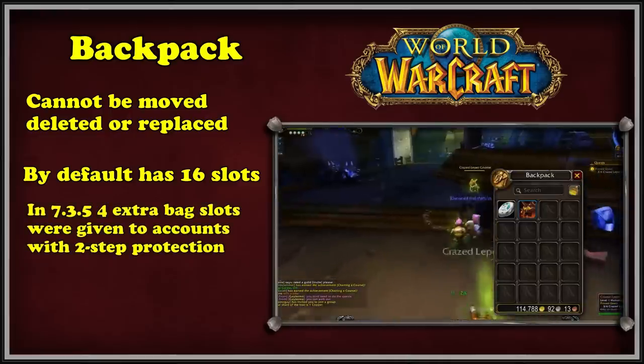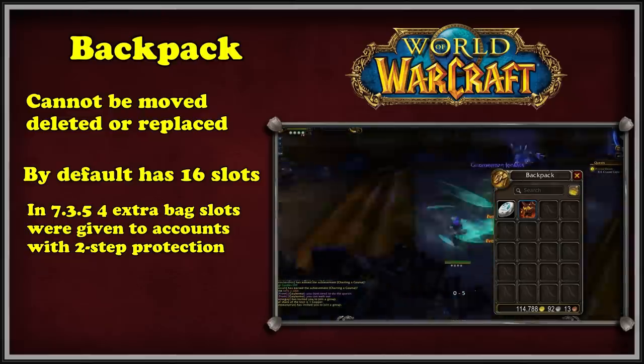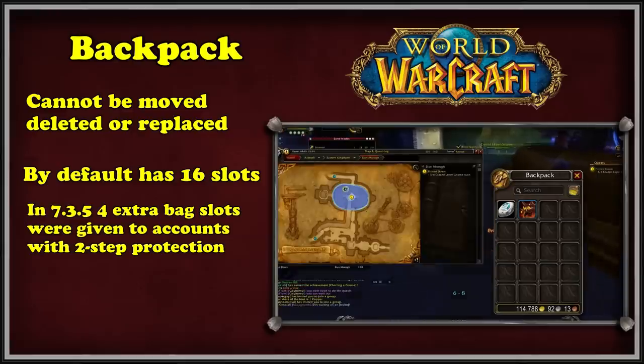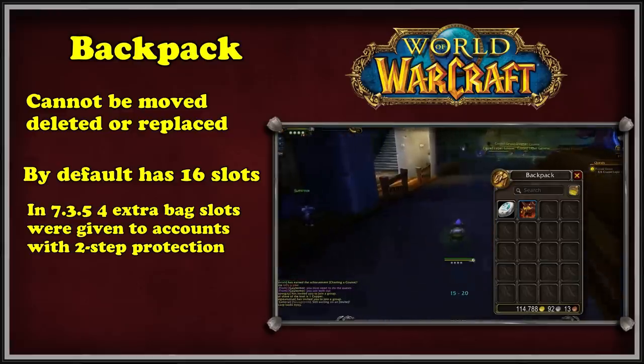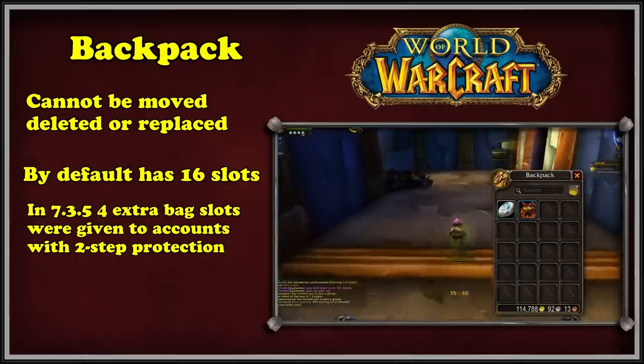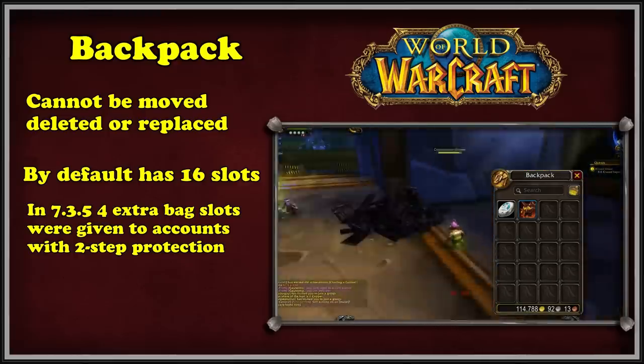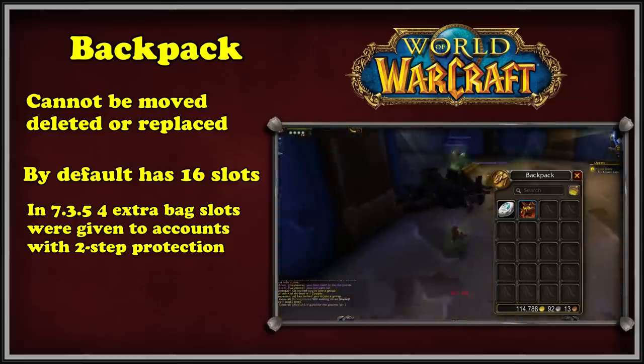In patch 7.3.5, Blizzard decided to give players four extra backpack slots if they enabled an authenticator and SMS protection for their account. This brought the total number of backpack slots up to 20 for players who had enabled two-step protection. While this promotion was presumably put in place to curtail hacking of accounts, the backpack change did cause some minor controversy since it was an exclusive feature for only two-factor accounts.